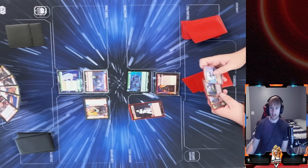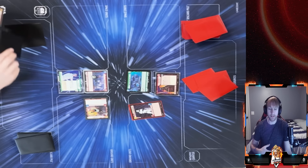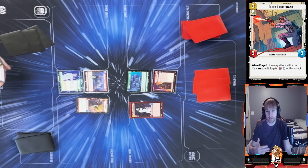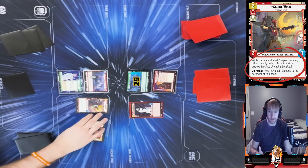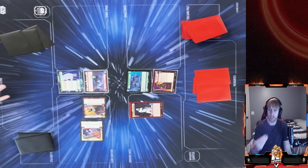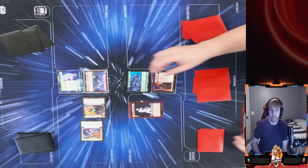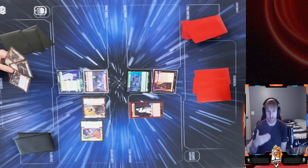He's starting off doing a lot of damage, but the combos are actually pretty simple. I spend three to get out Fleet Lieutenant, dealing five damage to his base — I get plus two because Sabine is a Rebel, and then Sabine deals one extra damage to the base with her effect. That's 20% of his base gone in a single action, showing the speed and synergy of the deck.